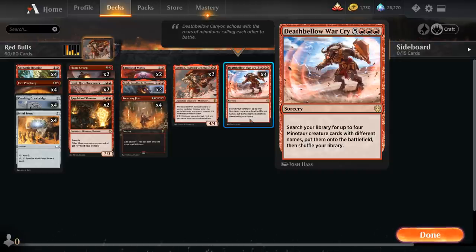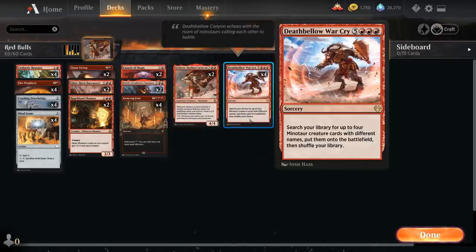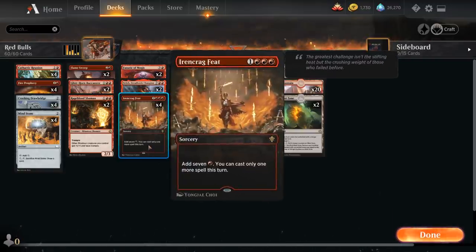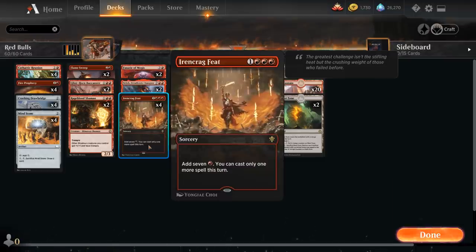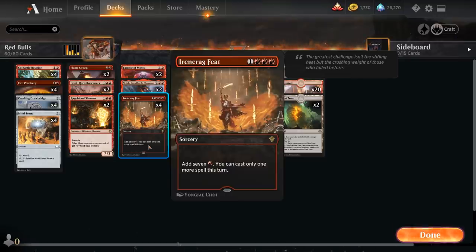This isn't the first time we've featured Deathbellow Warcry in a video. I played it when it first came out alongside Arcane Adaptation so we could get any creature out of our deck, but now with the addition of the Jumpstart Minotaurs we've got enough creatures to search up that we don't need the janky enchantment. Getting up to 8 mana is still going to be a challenge, which is why we're playing it alongside Ironcrag Feat — a 4-mana sorcery that adds 7 red mana to our mana pool, but lets us cast only one more spell that turn.